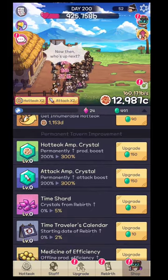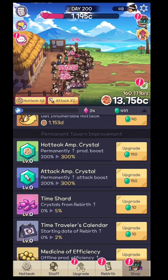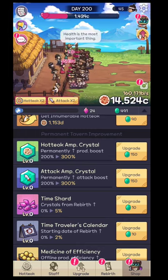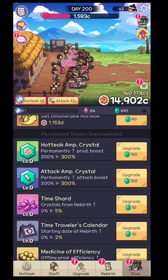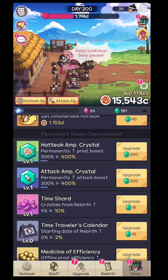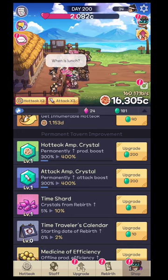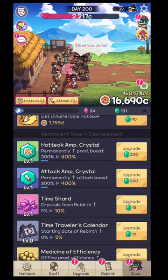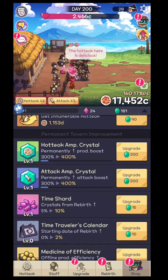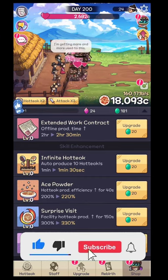In the shop section you can buy permanent upgrades — these are the ones that stay in the game even if you reset or use rebirth. What you want to do is focus on the third one, the time shard, to increase the crystals every time you hit rebirth. But also do the first two — try to get at least level one and level two on those to produce more and have higher attack.